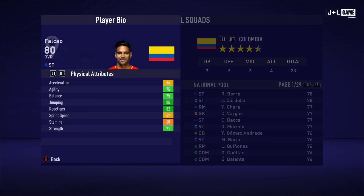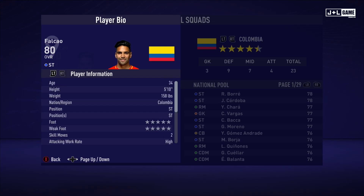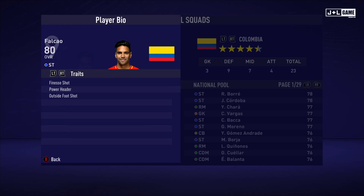Here we have Foul Cow — no last name. His physical attributes are mostly in the green, looking solid. His mental attributes are also pretty solid, mostly in the green. His skill attributes are also mostly green, so this guy has a solid set of stats. Here is his player information and his traits — three traits available.